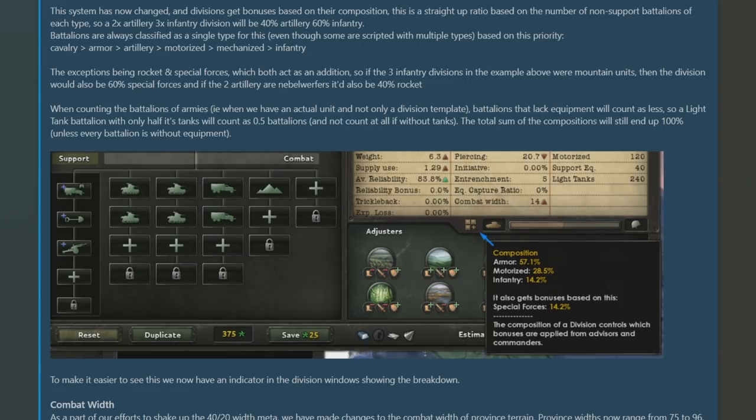Composition takes a step further, because it's also based upon the actual equipment to which each template division is holding. So if you've got a primarily tank-based division template, however you haven't stocked any tanks and it only has the motorized left in it, the tanks will not be worth as much, and it might actually flip the division to being motorized. In short, the bonuses will only apply to divisions that have maintained their composition when fully stocked. As a bonus note, army experience is now green.